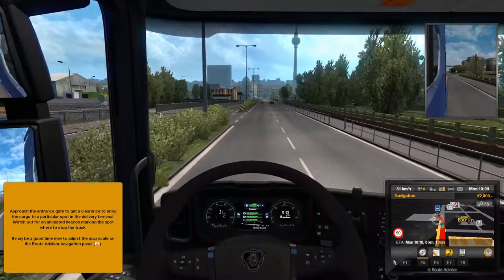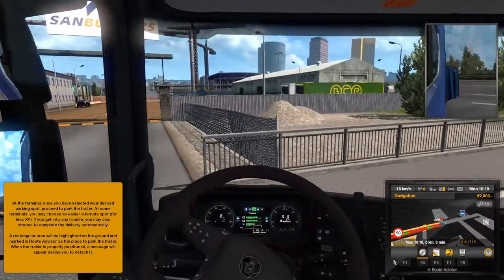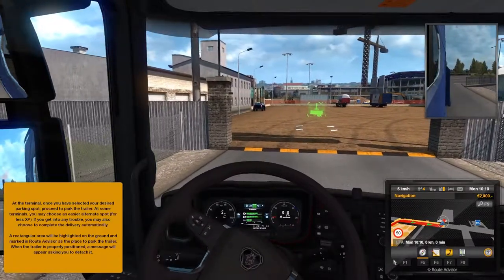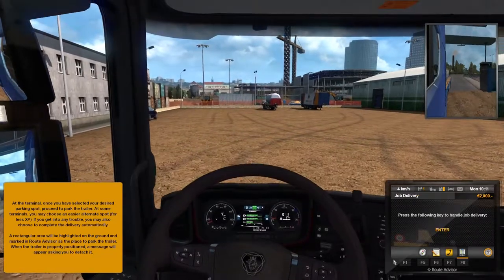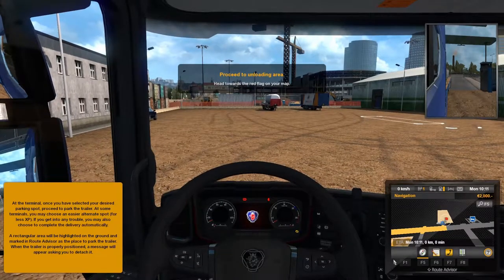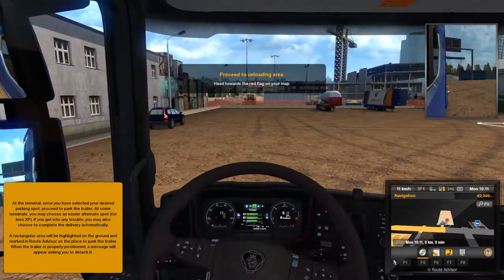Approach the entrance gate and get clearance to bring the cargo to a particular spot in the delivery terminal. We're here. At the terminal you have selected your desired parking — proceed to park the trailer. We can choose: if you're in a hurry it will do it for you, you don't need to park; play it safe gives you an easy place to park; or 'where do you need it' makes you reverse the trailer somewhere. I'll go for 'where do you need it' — it gives us the most XP.